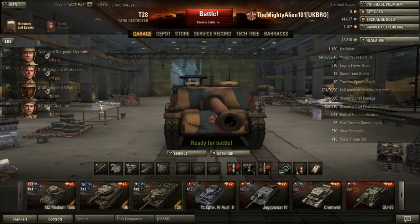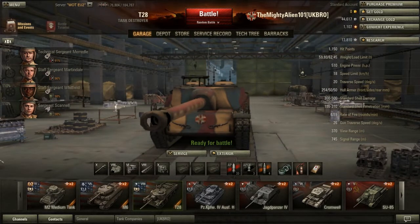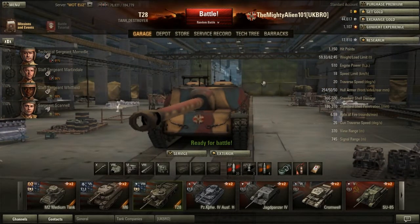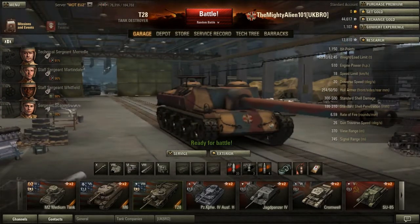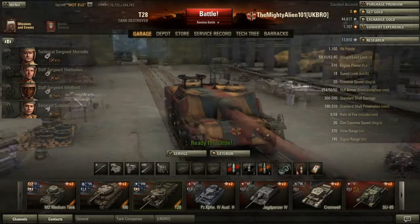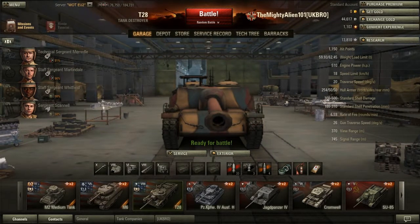Hit points: 1,150. This is a quite nice pool of hit points, obviously not as good as the heavies at the same tier. But with this much armour you don't intend to be taking much damage anyway, as you're going to be bouncing most shots. Even competent players can bounce off you — I've come up against players with 20k games still bouncing off of me. Most artillery does not one-shot me unless they're obviously tier 10.